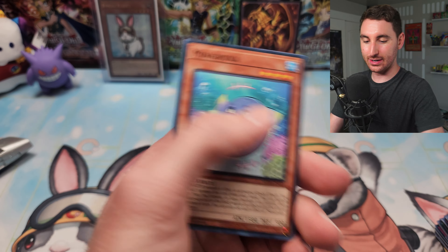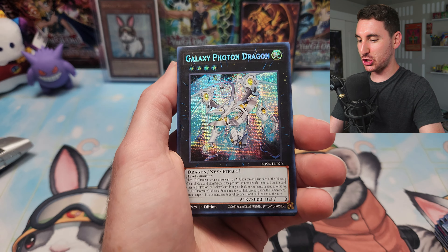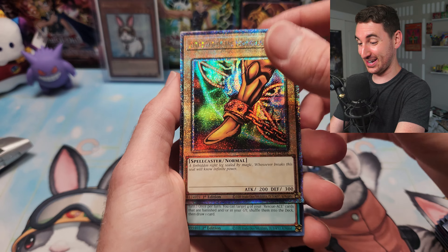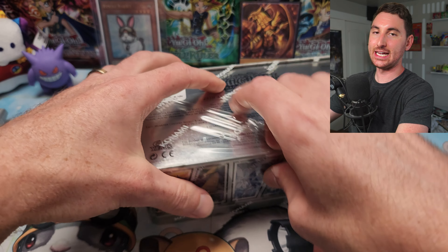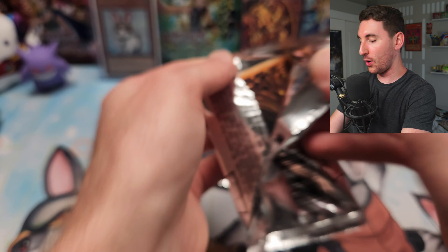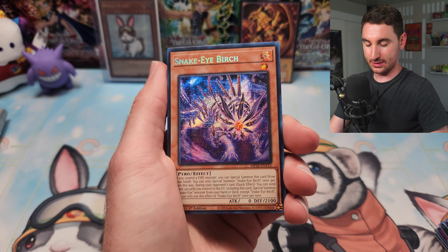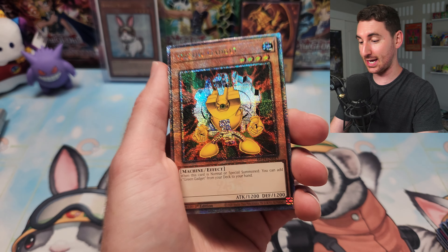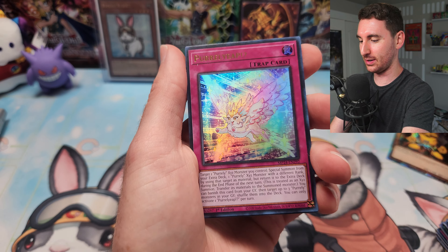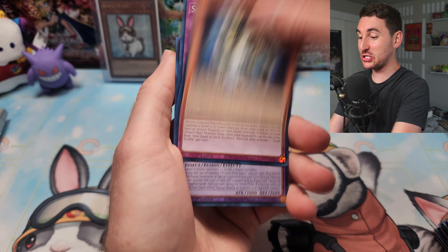Extinguish — and another duplicate. We've got five more tins left. So far I'm on the fence: lots of cool cards, but there are too many, and getting doubles with 100 different secrets is concerning. Angelic Ring, Snake Eyes Birch as a secret rare, Yellow Gadget again — we still need the Red Gadget. We're doubling up on QCRs as well, which means it's going to be so hard to collect all of this stuff.